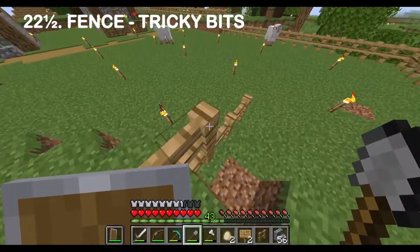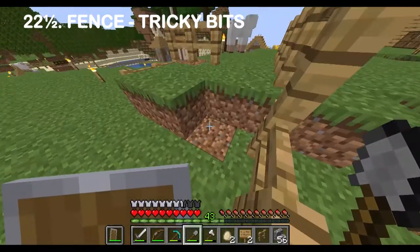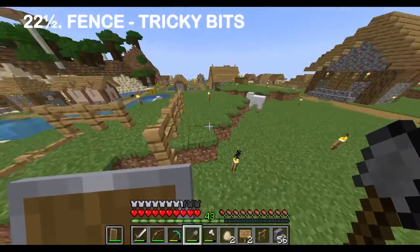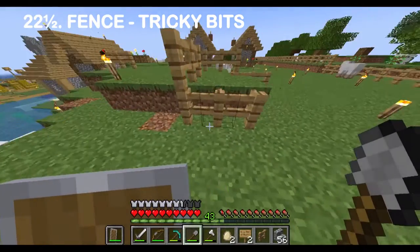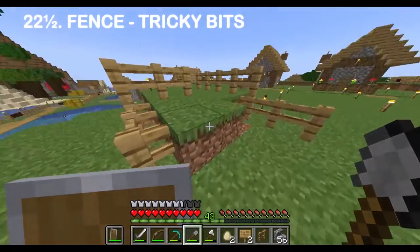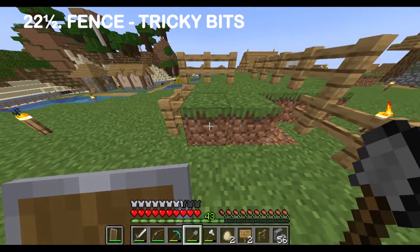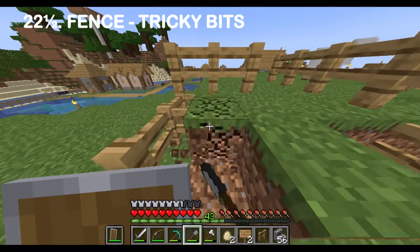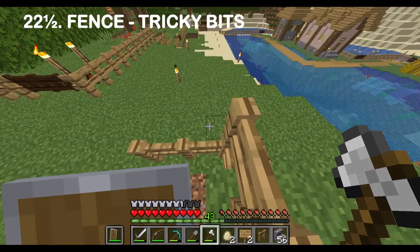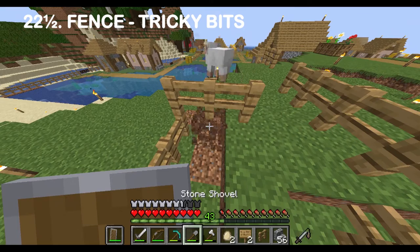Now I'll demonstrate jumping over it — yeah, you can jump over those if you don't have your gates built yet, so you can still get over them. That's the second tricky bit. And there's a third tricky bit over here — again this has to do with dirt beside a fence where you drop down a step but still have dirt there, so you can walk over the fence from this side. The trick is you don't have dirt beside the fence there. You still have to dig away that dirt and put a fence post, because monsters can still get over.